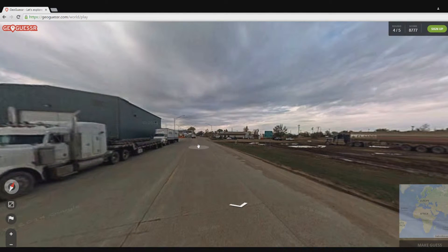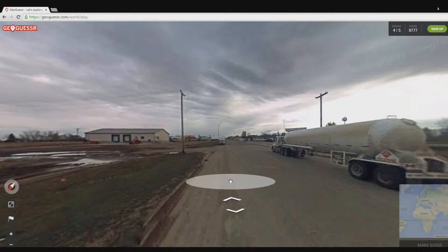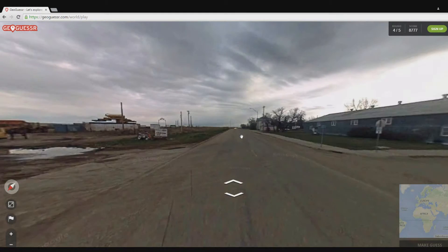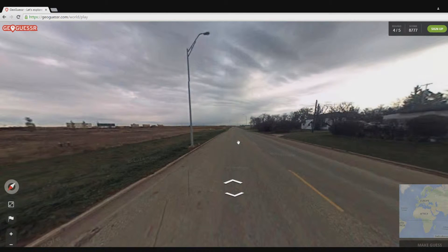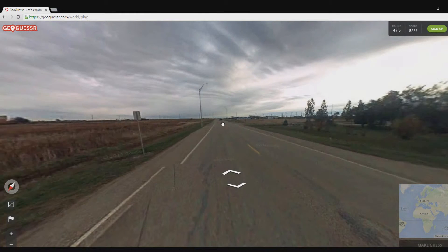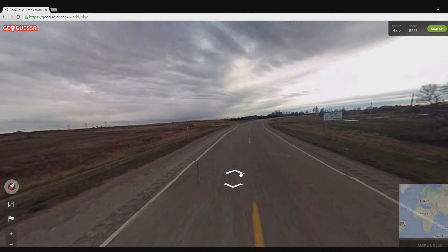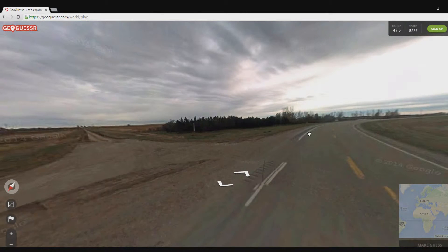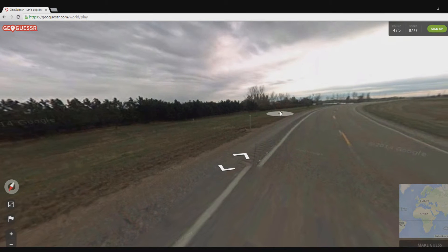Oh, it's a dead end — no, there's more road over there. Can we just follow the road? Yeah, there we go — let's see what we find on the other side. Nothing so far... just a house. Let's jump ahead, see if we can find anything. It's really hard to judge where this is just on a road with a dead end. No signs, nothing — wait — an American flag! Well, at least America is the right country then.